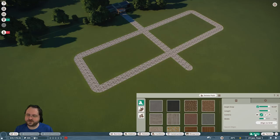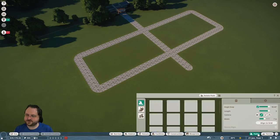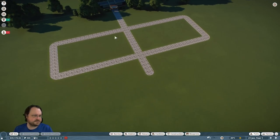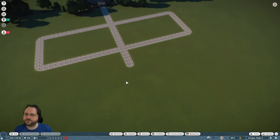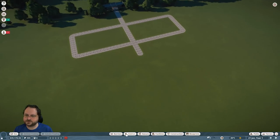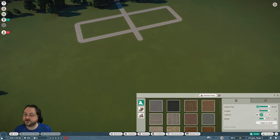They fixed a bug from the beta — when you closed the path window, clicking the path button didn't work. We're going to have some shops, little exhibits and enclosures over there, and then go into a more loosely natural layout further back.